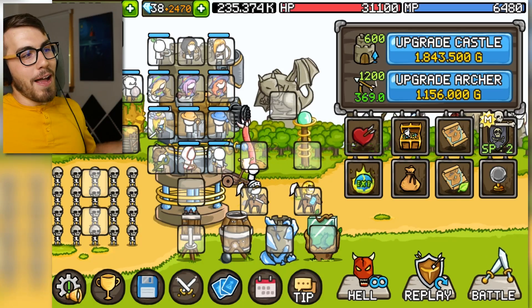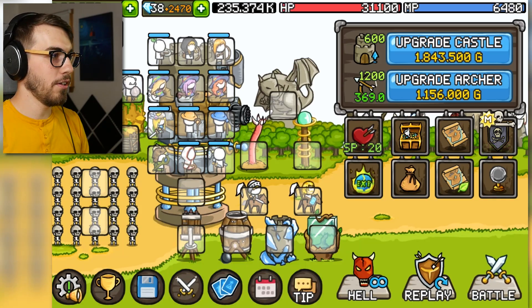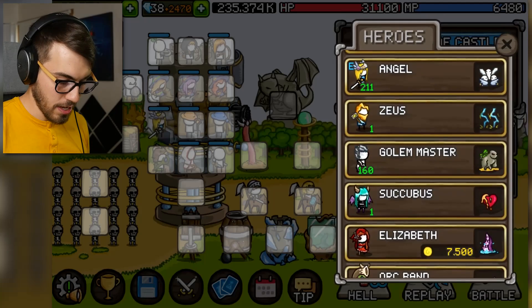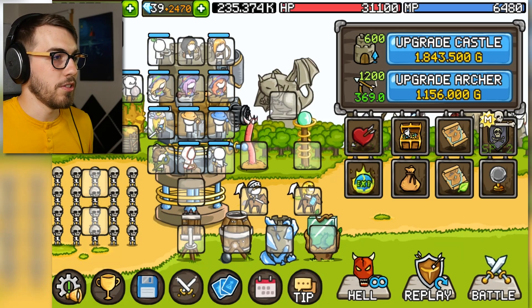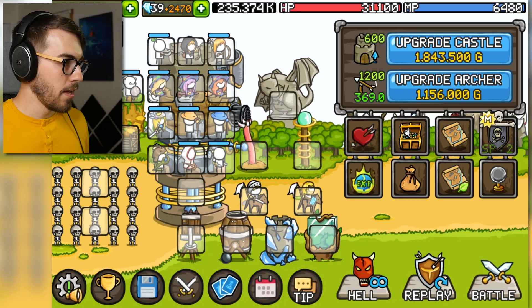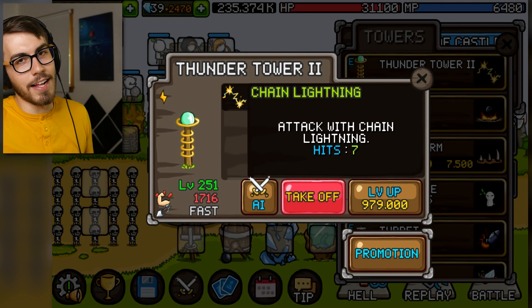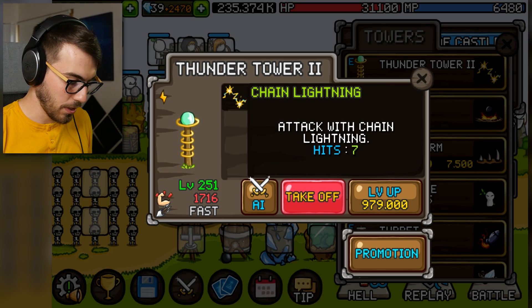You know me, my first idea is spend a bunch of money. So before we do that guys, before I get into what we're going to do today, I want to show you my current loadout because I got a lot of stuff going on here. I've got the angels now. I have a lot of electricity things — shocking, whatever you want to call it. So I have the thunder tower, which does lightning. This one does seven hits of chain lightning, which is pretty amazing.